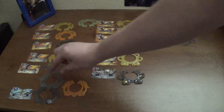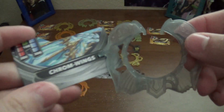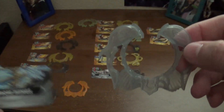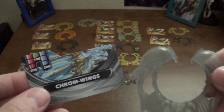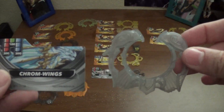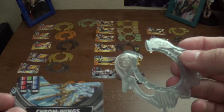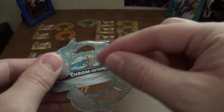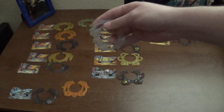Moving on to our third ring, we have Chrome Wings. Now, this is the Diamond variation — it's just missing the Diamond part there because I got a misprint, I guess. Blue's card has Diamond there and it's the same stats. Anyway, this is Chrome Wings. It's pretty easy to remember just because it actually looks like bird wings — you have the edge of the wing and then the tail feathers. Pretty easy to remember.